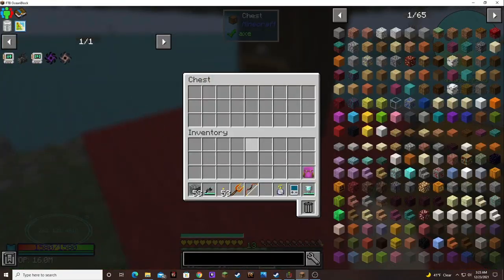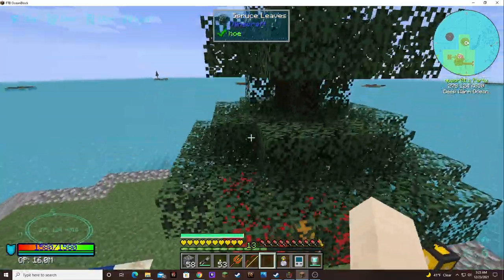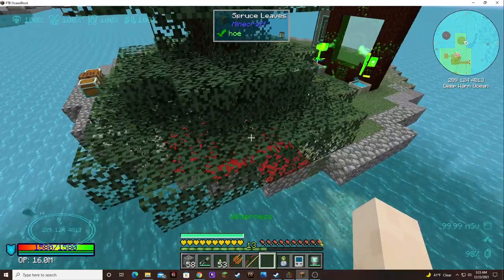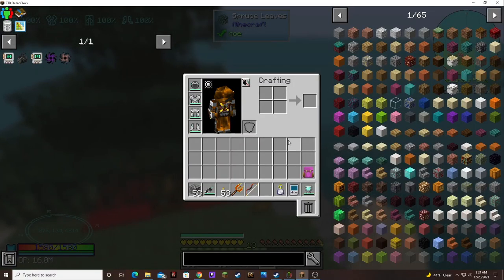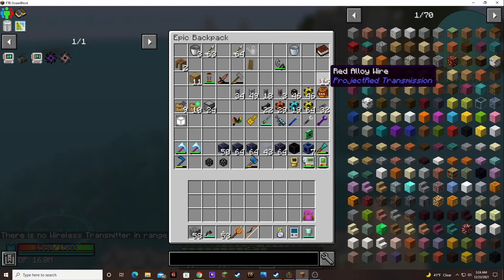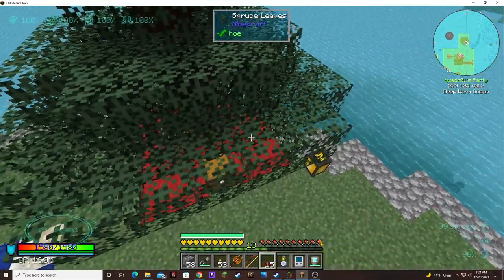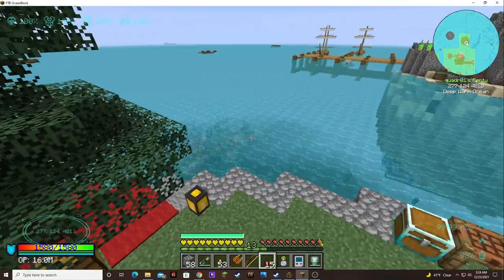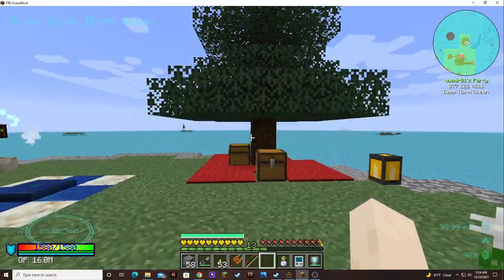They haven't returned to presents yet. I can't figure out how to get ornaments or lights on this tree because nothing will go on the transparent blocks. It looks like you can't put redstone on them. I tried the red alloy wire, but it behaves like redstone and will not go on the transparent blocks. It would be really cool if they came up with some cool ways to put ornaments on a tree.